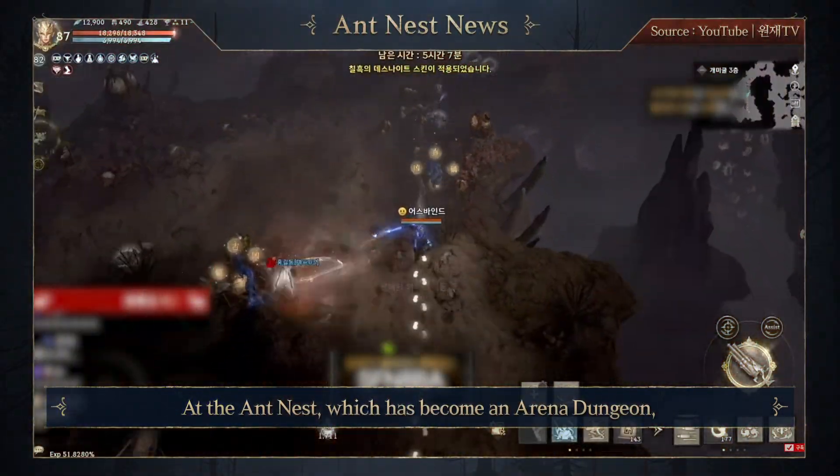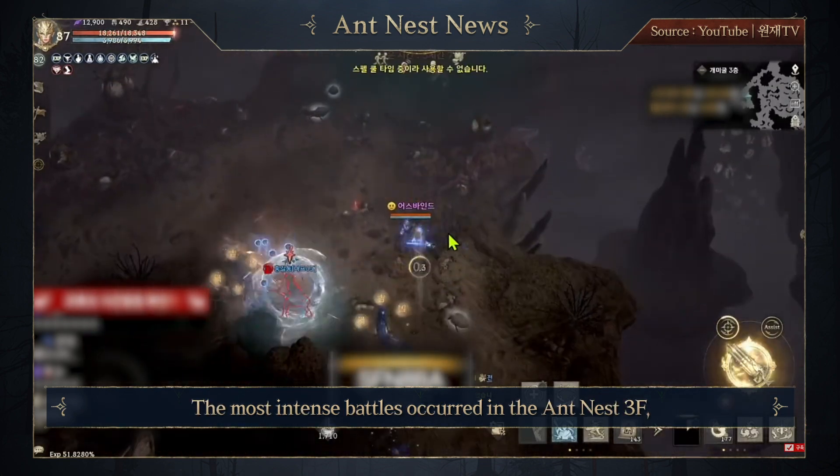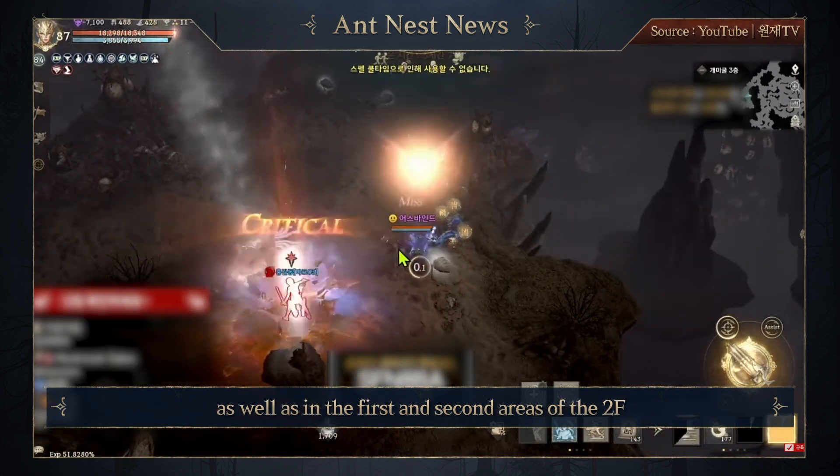At the Ant Nest, which has become an arena dungeon, groups gathered to fight for dominance. The most intense battles occurred on the third floor as well as in the first and second areas of the second floor.